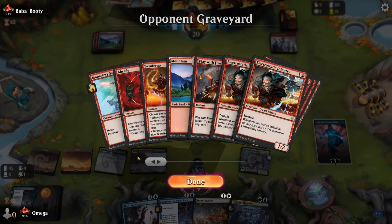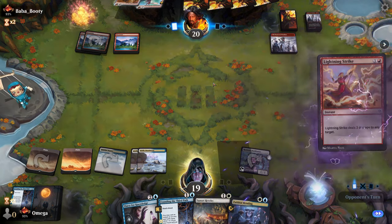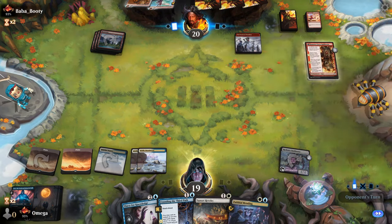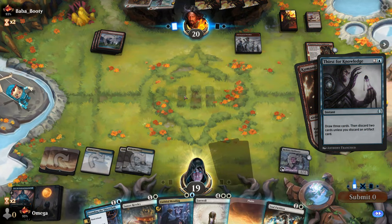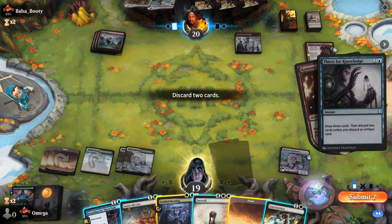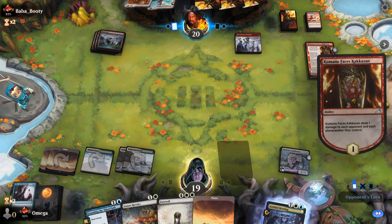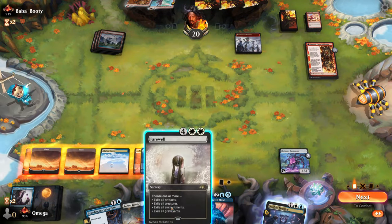They definitely scale, so we cannot allow anything to hit us in the face. Two damage wasted — every future Jace is already set up. We know everything, so let's get some cards. We cannot draw into our key card. Lands... I want an enchantment — it's just insanely good right now. Jace it is, I guess.